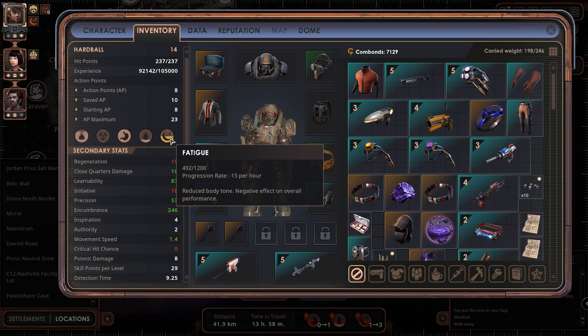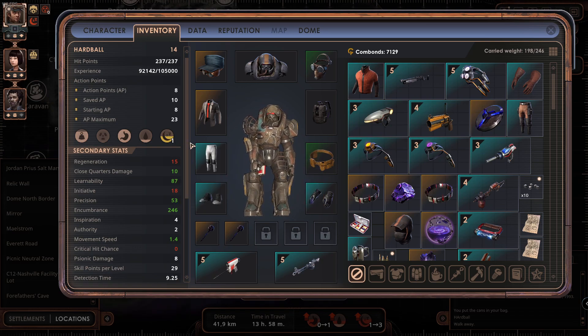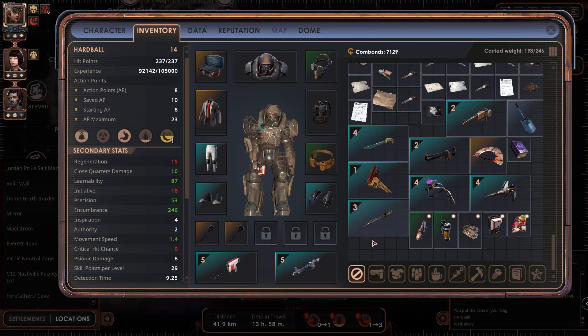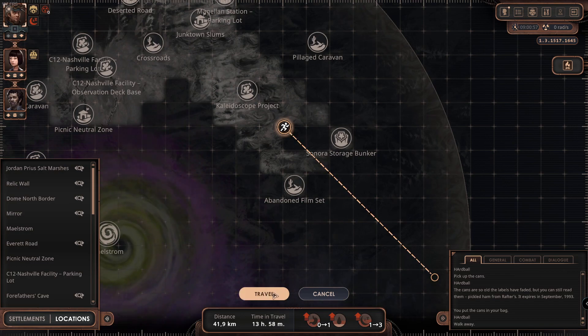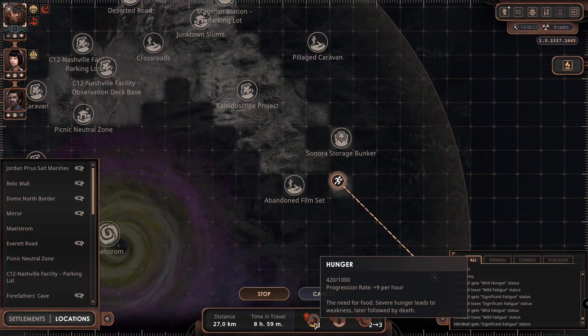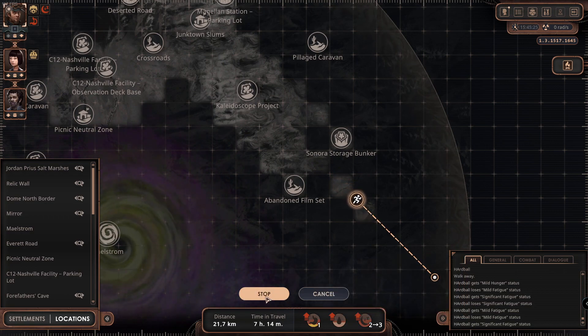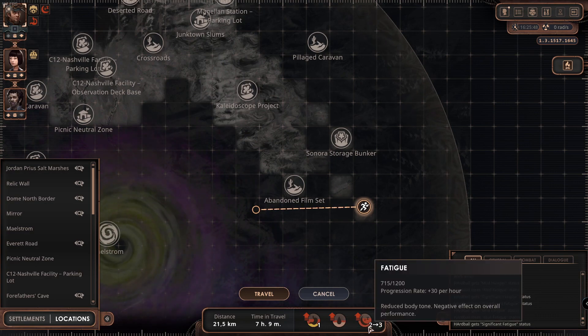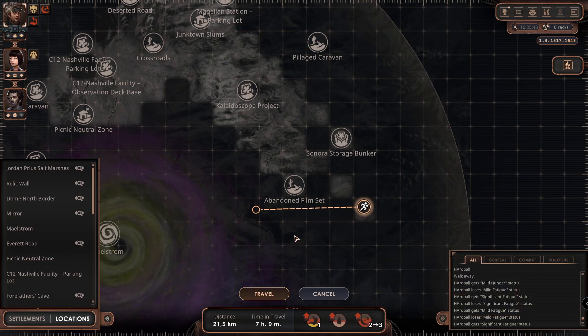We can go forward a bit further. I had hoped we might get something, but this was one of the mysteries. Let's travel some more. Let's go around the abandoned film set. We are fatigued. Let's go to this tile and take a break there.